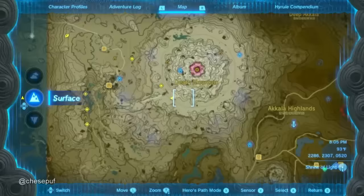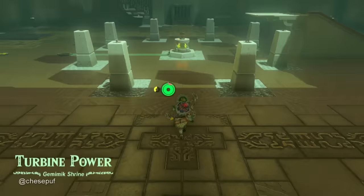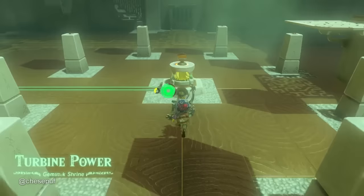Our next stop is the Jemimic Shrine to get the electric motor. Once inside, you can fuse it to a shield, and then we will take it apart at Tarry Town later.